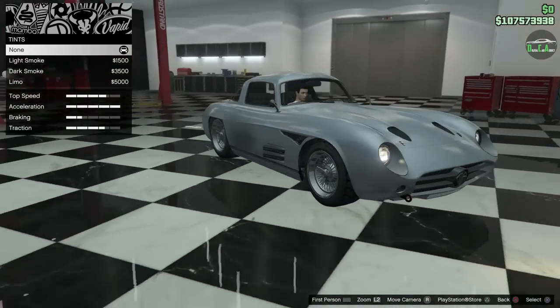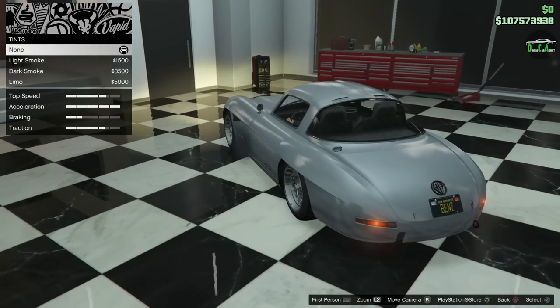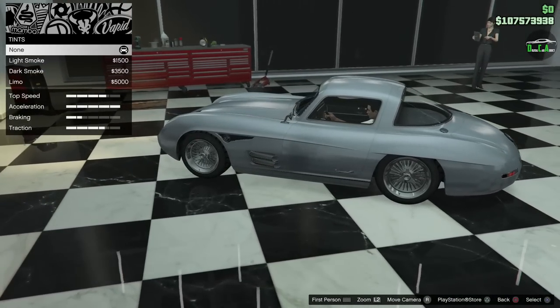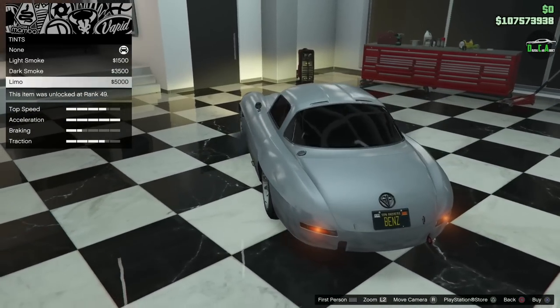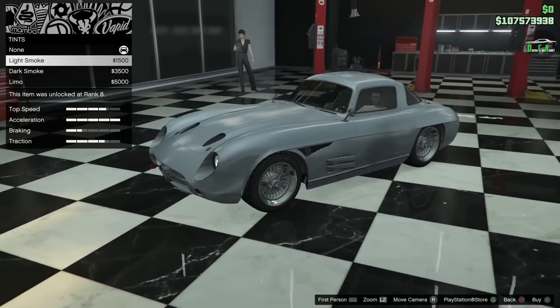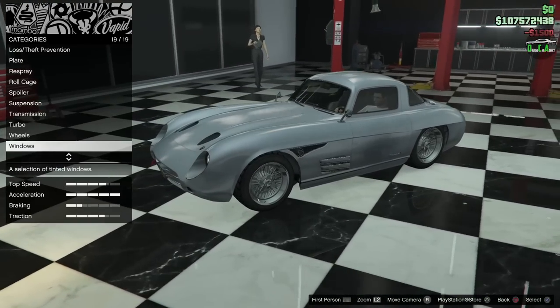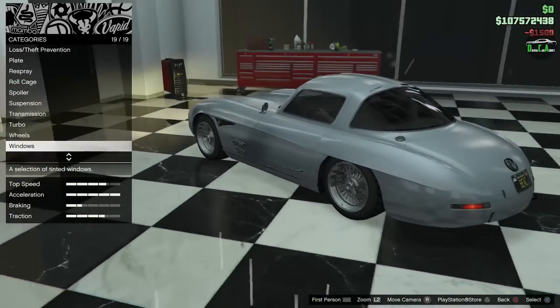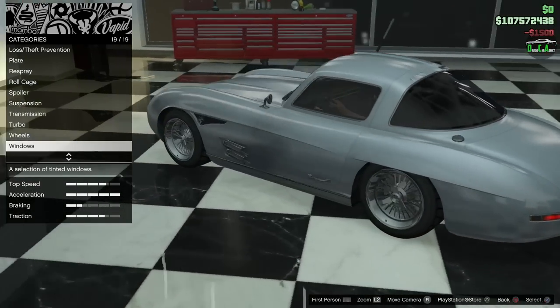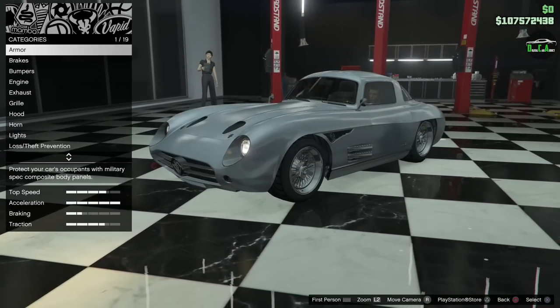Windows. So you have light smoke, dark smoke, and then limo. As we were talking about the interior earlier, I don't really like this interior that much. I do want to hide it a bit, but not too much to where it looks like limo tint. So we're going to go for the light smoke tints, just to hide it a little bit, but not over the top. Normally I wouldn't put tints on a car this old, but I really do not like that interior on this car. And that is all the options there.